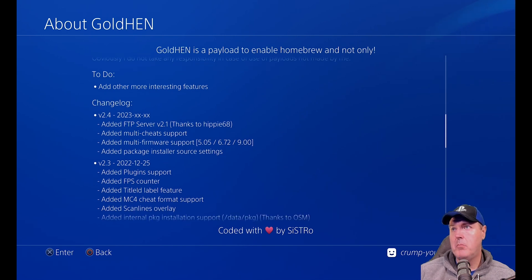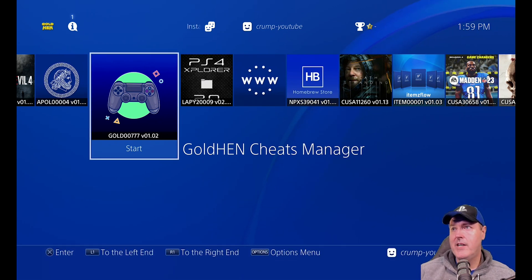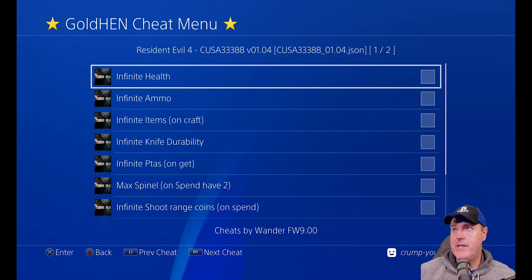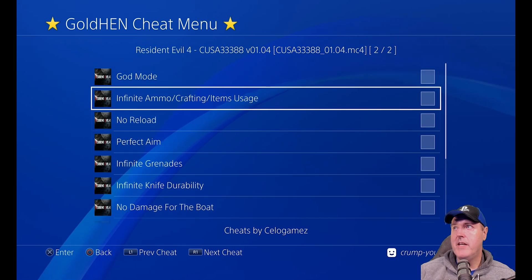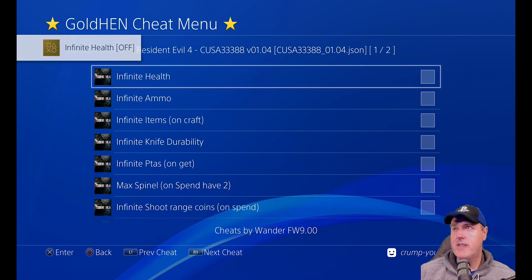Scrolling down, you can see the added multi-cheat support. An easy example is Resident Evil 4 — if you update your cheats from the GoldHEN Cheat Manager, launch Resident Evil 4, suspend it, and go to the GoldHEN cheat menu, you'll see at the top it says 'Cheats 1 of 2'. You can press R1 to go to the next cheat file and select from different cheats. You still can't mix cheats from two different cheat files, as that option has been removed.